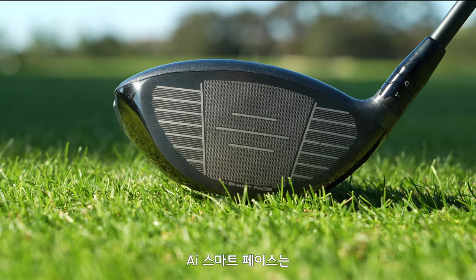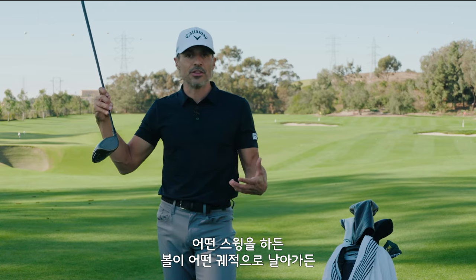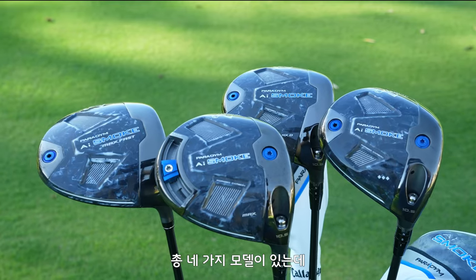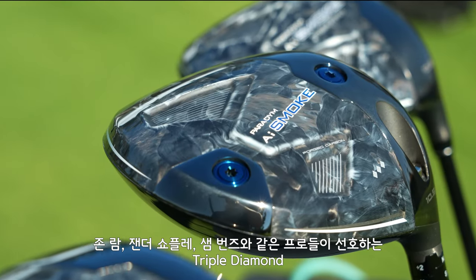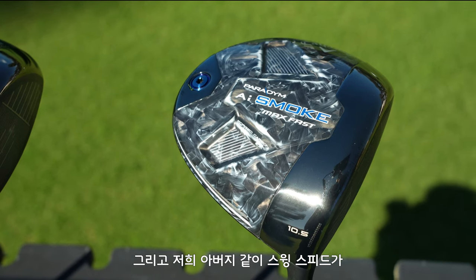The face is tailored and enhanced to deal with any swing type, angle of attack — anything you can think of. This face will harmonize with that swing path or swing type. There are four models: the Paradigm AI Smoke Max, the Max D which is a draw bias model, the Triple Diamond favored by tour players like Rom, Xander, and Sam Burns, and the Max Fast for slower swing speeds.